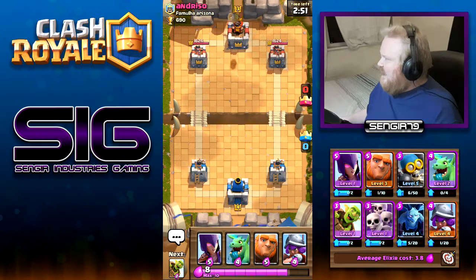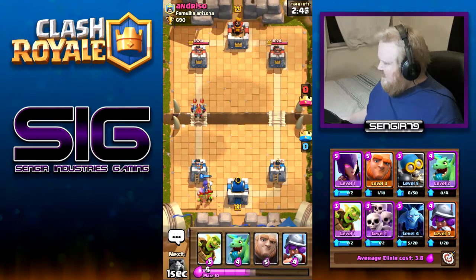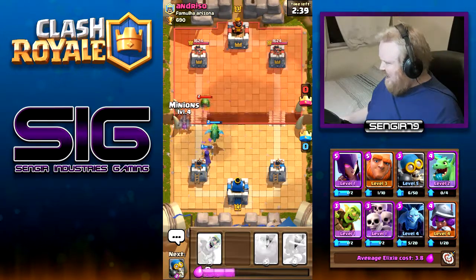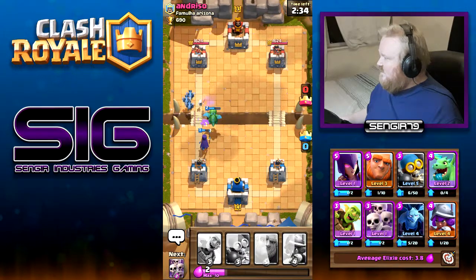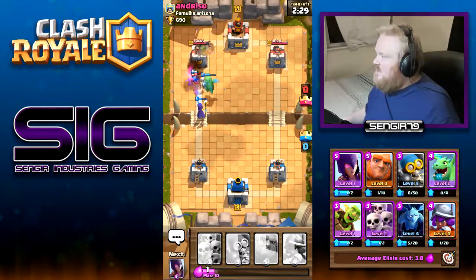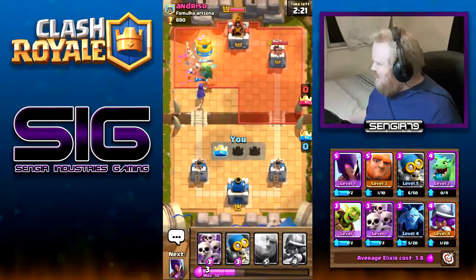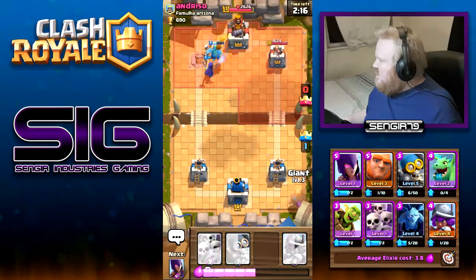We have a level three player here. Get the witch down to take out their goblins, and the baby dragon down for the minions — very weak minions. Our baby dragon takes out their baby dragon with help from the witch and our minions. If we get enough elixir back we can get the goblin barrel in. The mini PEKKA is distracted by the skeletons, the goblins, witch, and baby dragon are doing massive damage to that tower — tower down. We'll let that push go and put a giant in the back.